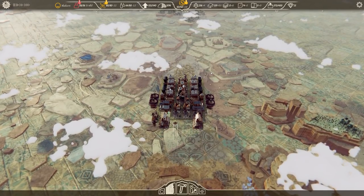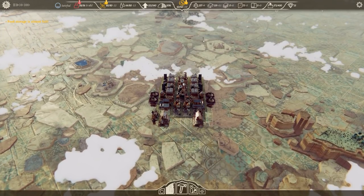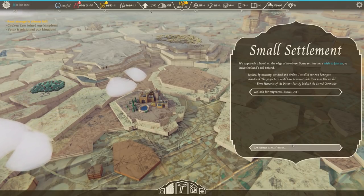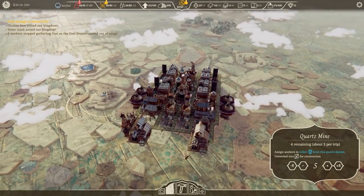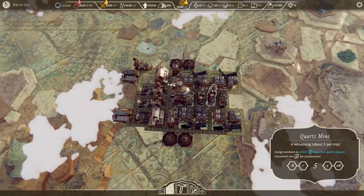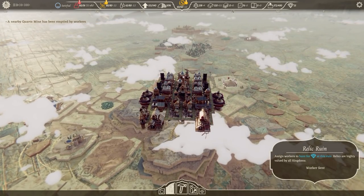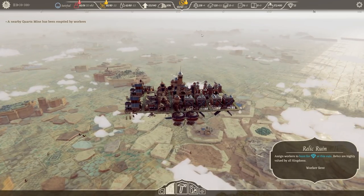In terms of resources we're doing quite well — good storage for pretty much everything. Food storage is full. We have a small settlement here with people excited to join; I'll recruit them even though we don't have space. As a priority we really need to get more housing, but I'm finishing the research first and then I'll make these houses taller.